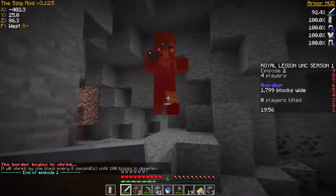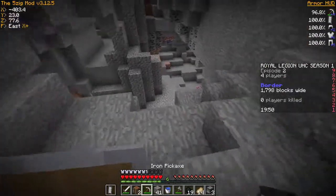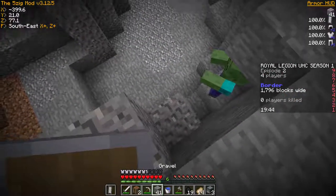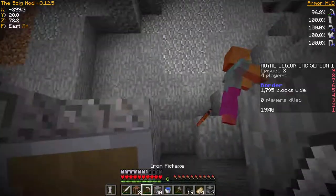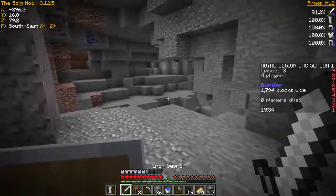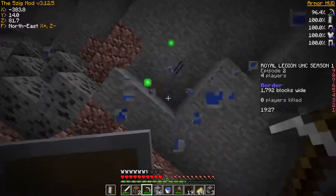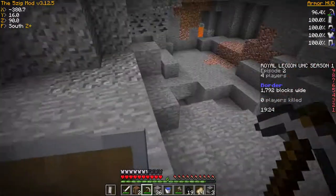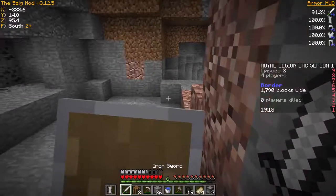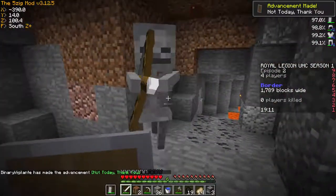Alright, welcome back to episode 2 of Royal Legion UHC Season 1, picking off exactly from where we left off. In the last episode we started, the intro was done and we hit this lovely cave, which I am absolutely loving right now. We are at Y level 12 right now.